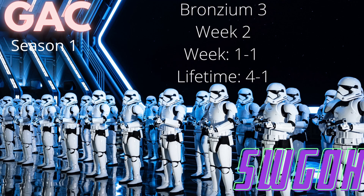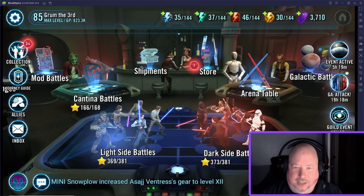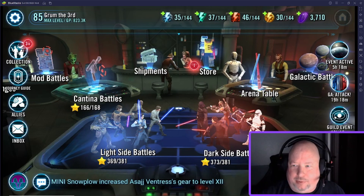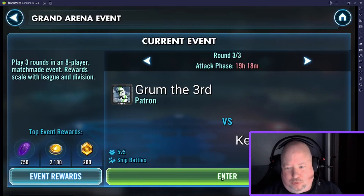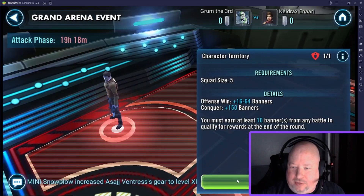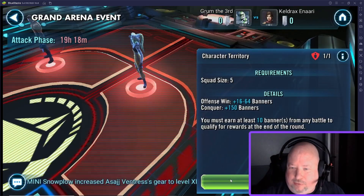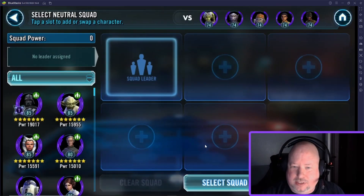Welcome to the Chrome Dome. Chrome domers, it's time for round three of GAC in Star Wars Galaxy of Heroes. We are on our free-to-play Supreme Leader Kylo Ren journey, currently sitting at one and one this week, four and one overall. We did lose the first round due to some poor decision making on my part. We've got a fairly decent but not zeta and not super strong Zalbar team like we faced last round, and a very weak Phoenix team over here.